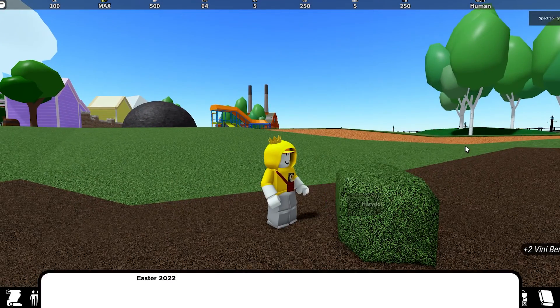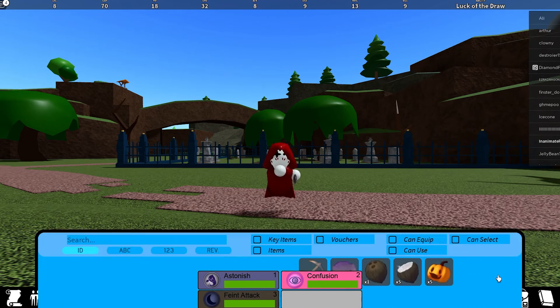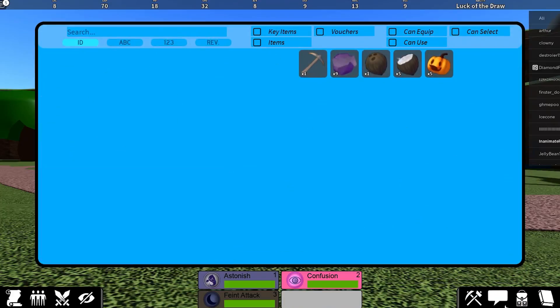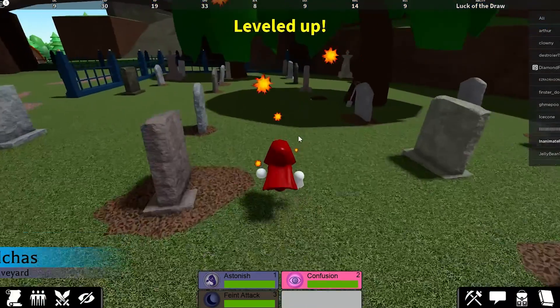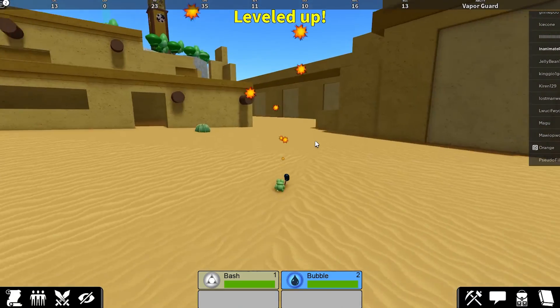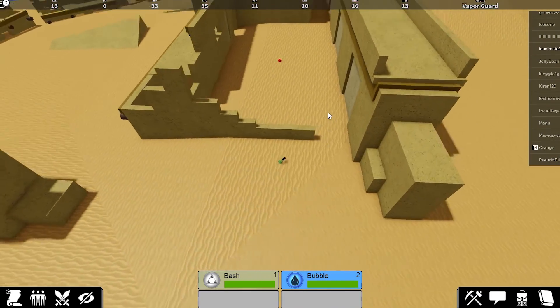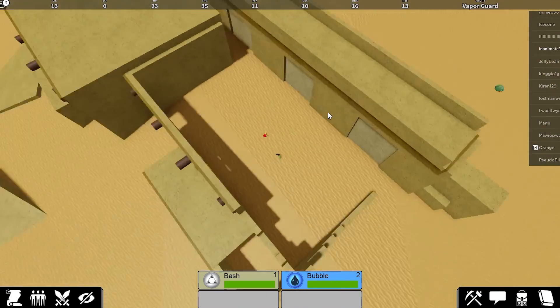For the yellow egg, you're gonna want to check in your inventory if you have the shovel. As you can see on this account I don't, so what I'm gonna do is go over to the graveyard and just pick up this shovel.